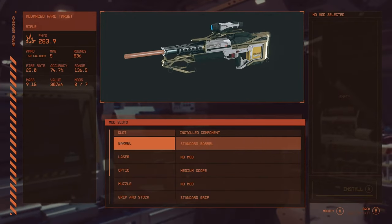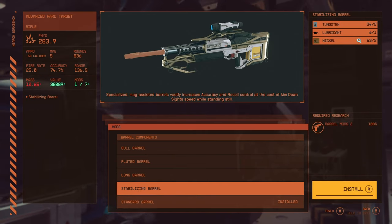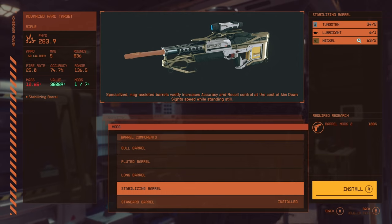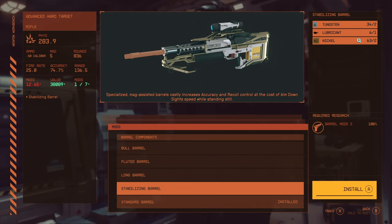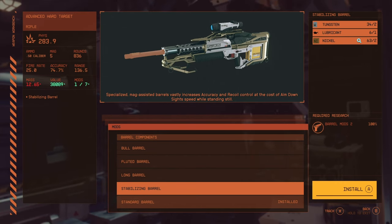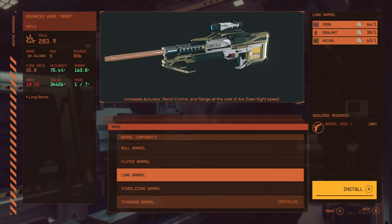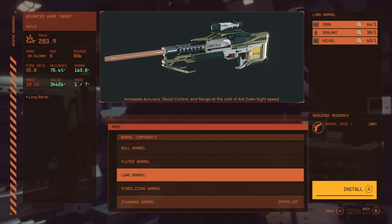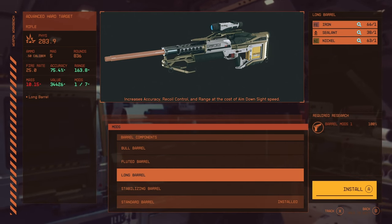Looking at modifications, starting with the barrel: there's a standard barrel, a stabilizing mag-assisted barrel that vastly increases accuracy and recoil control at the cost of ADS speed while standing still — though it doesn't actually seem to change the stats visibly. The long barrel increases accuracy, recoil, and range at the cost of ADS speed, adding an extra 30 range and one percent accuracy.